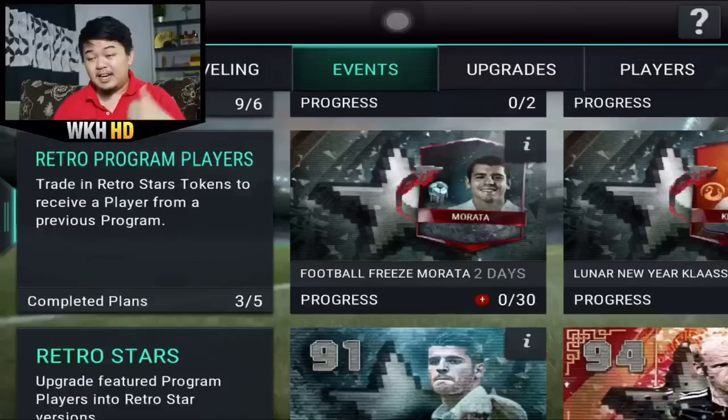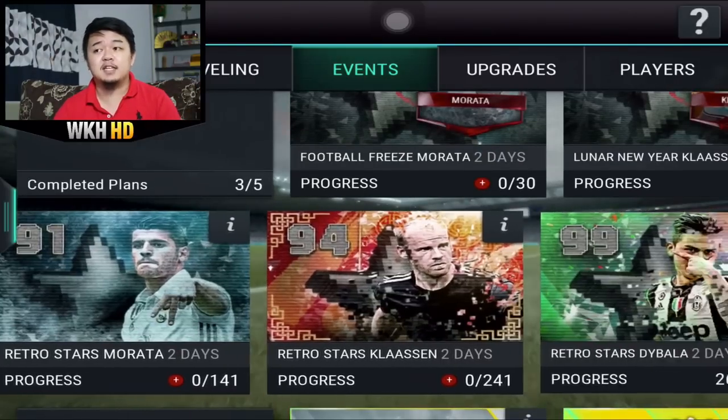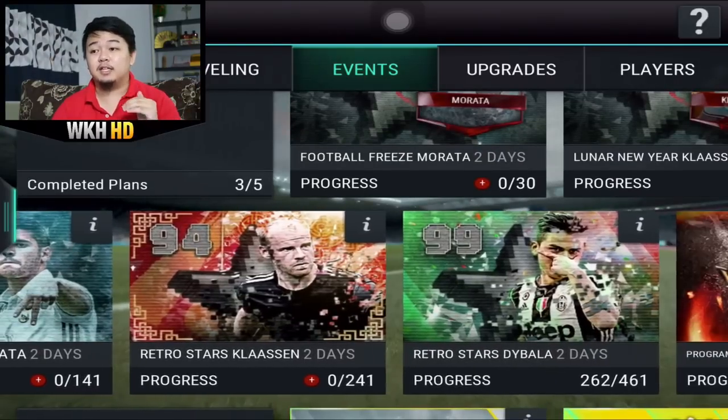Yo, what's up guys, RookieJS back again. Last week I completed the best RetroStars - 97 rated Kyle Walker. This time it's 99 rated RetroStar Dybala. This is the second 99 rated double player.